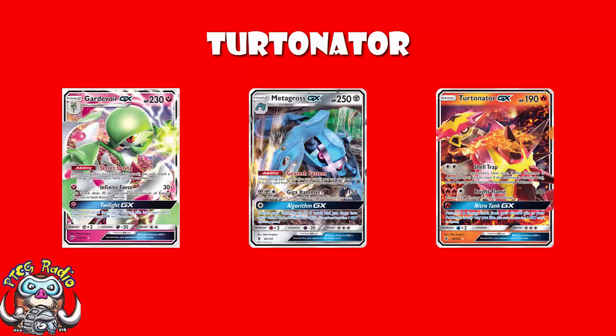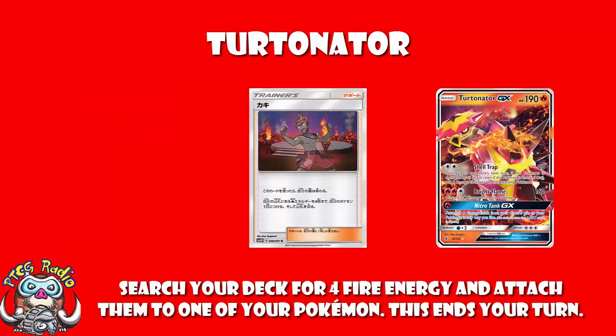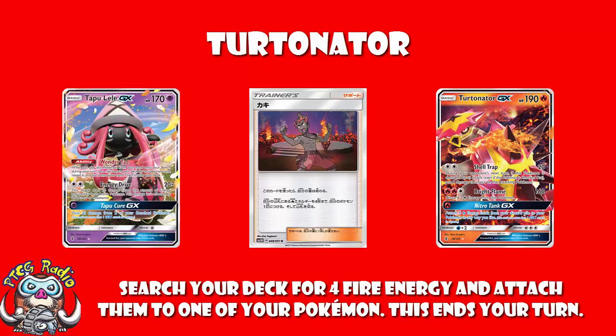Another huge reason it's better is Kiawe. Kiawe allows you to search your deck for four fire energy, attach them to one of your Pokémon, and end your turn. This is really a turn-one play — you use Tapu Lele's Wonder Tag to grab Kiawe, attach it, and end your turn. Especially if you're going first, you can't attack anyway, so doing this really isn't such a bad thing. And you've then got five energy on the field, turn one.